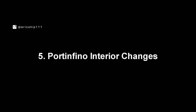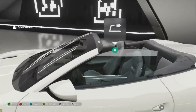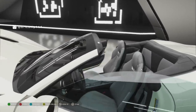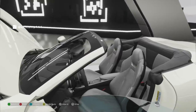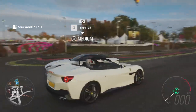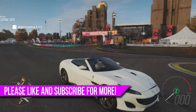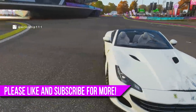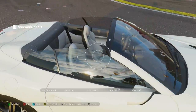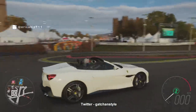Number five: The Portofino interior changes. Here's another quick bug — in Forza Vista mode the two front seats of the Portofino are gray. Even in photo mode the seats remain the same color. However, once you go into free roam the colors of the two front seats magically turn black. But when you go into photo mode again through free roam, the seats turn back to their original color. This is certainly something interesting and I believe it's a small glitch. A huge shout out to Gatchen Style from Twitter for sharing this with us — thank you.